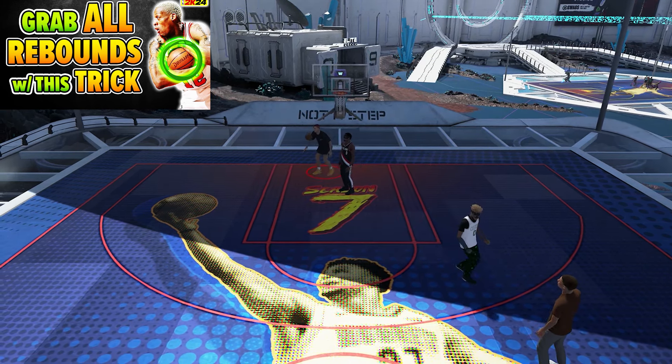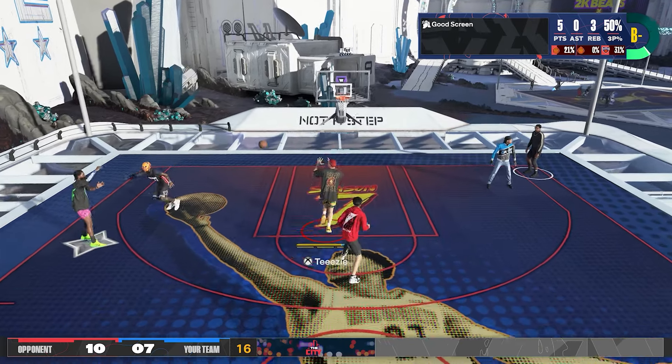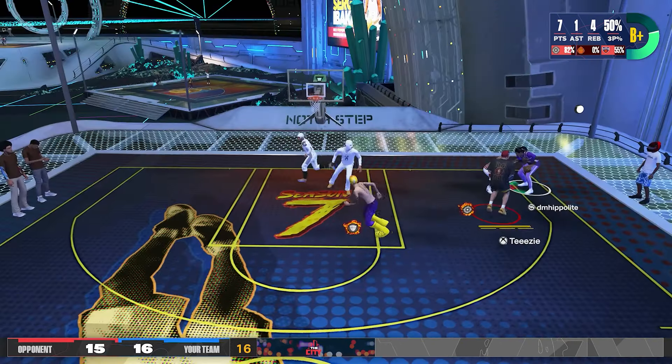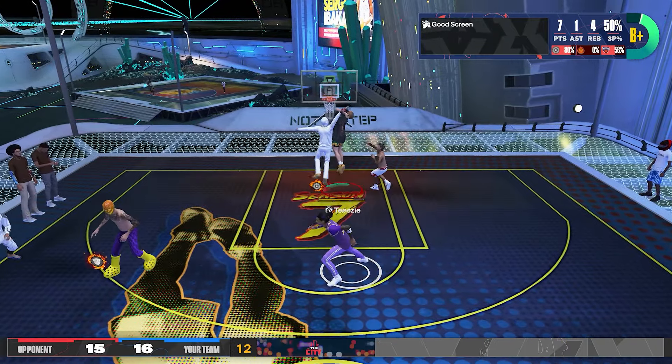Next, utilize your pick and rolls. If you have high strength — which I assume you do — the moment you move after you set a screen, the game will give you cutting animations like this one. And usually this will give you an open lane for a standing dunk.